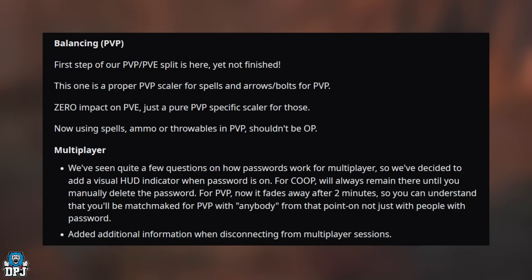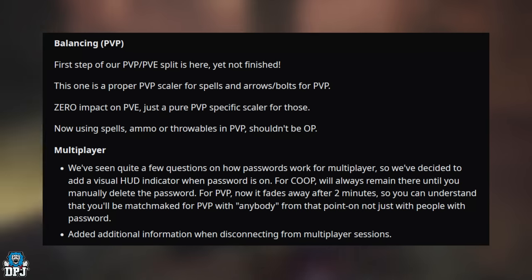On multiplayer: a visual hood indicator has been added to show when a password is active. For co-op, it remains visible until you manually delete the password. For PvP, it fades away after two minutes, indicating you'll be matchmade with anyone from that point, not just password-matched players. Additional information has also been added when disconnecting from multiplayer sessions.